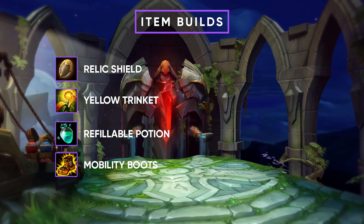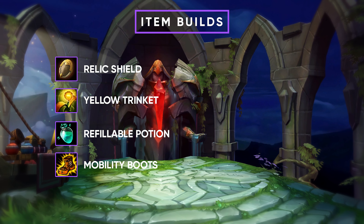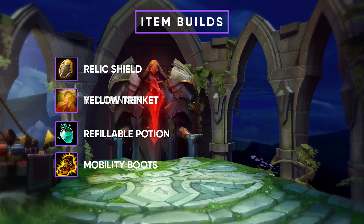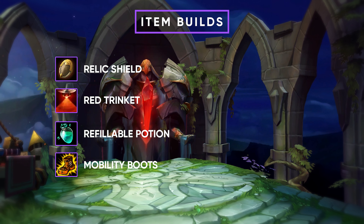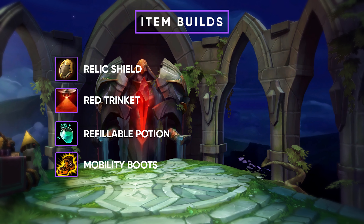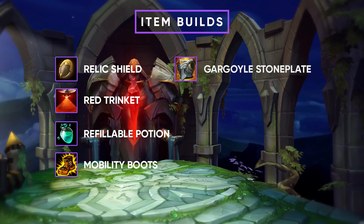Your goal at this point is to get your Mobility Boots as fast as possible so you can roam around the map and create pressure. Once you get your Mobility Boots, you also want to look into getting a Sweeper Trinket so you can clear vision from the enemy team and set up ganks that result in big plays and kills.